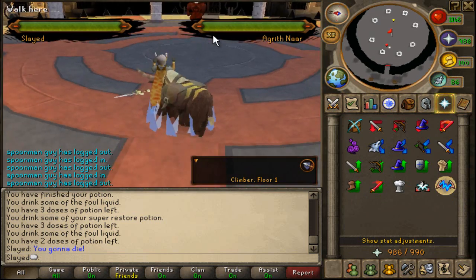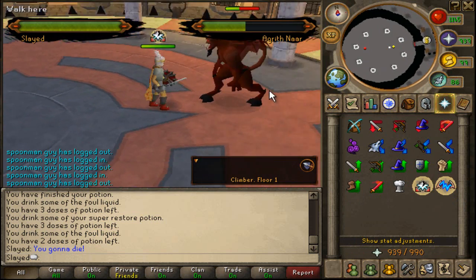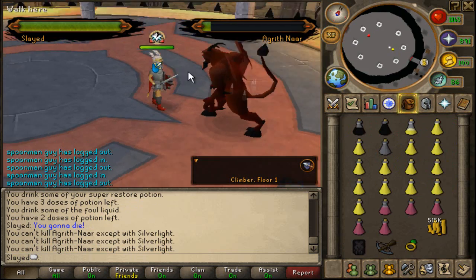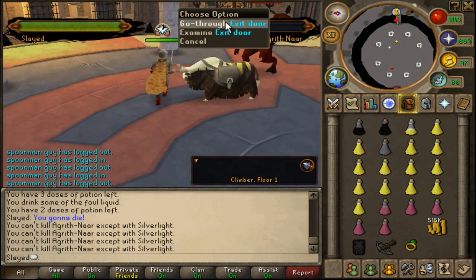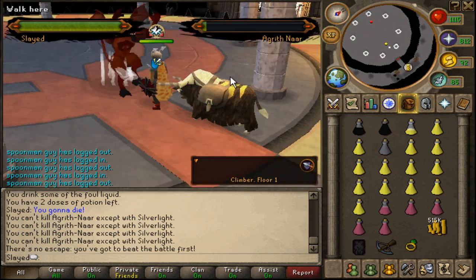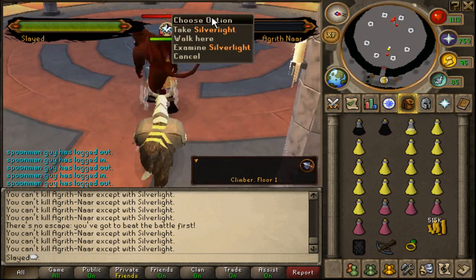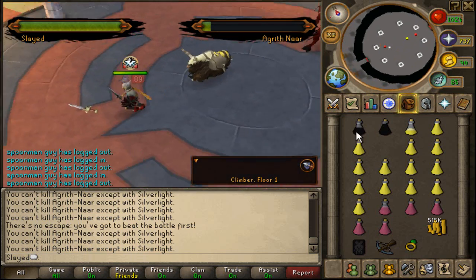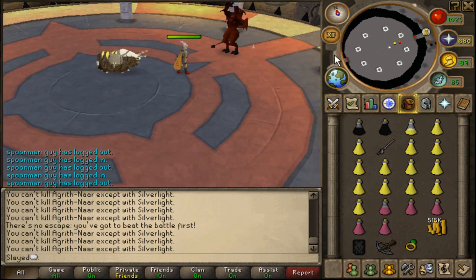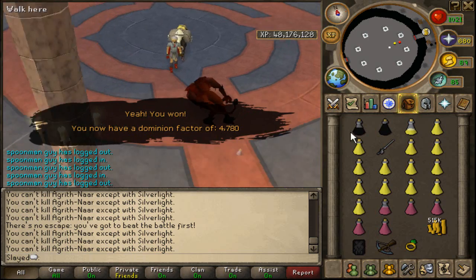I need a bank. You gotta beat the battle first? I don't have a Silverlight. Where's the Silverlight? Is it on the floor? Oh yes — thank god. Fuck you! You're dead. Get on my level. You're gone. Yeah, you won — and now you have a Dominion Factor of 4,780. Don't know what the fuck that is, but let's fight our next guy.